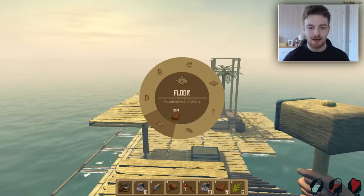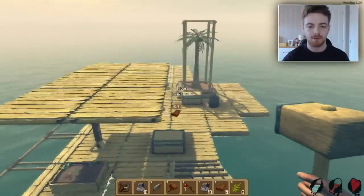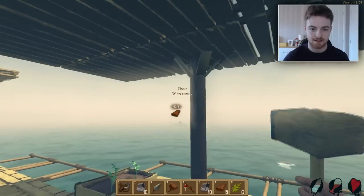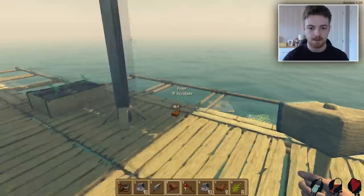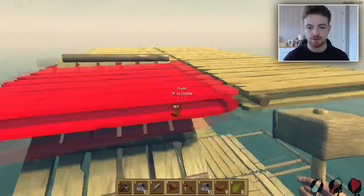So we need floor, and of course we cannot put a floor right there. It looks like per one pillar you can have like six things. So we can have this — okay, this is looking good. This right here is good.